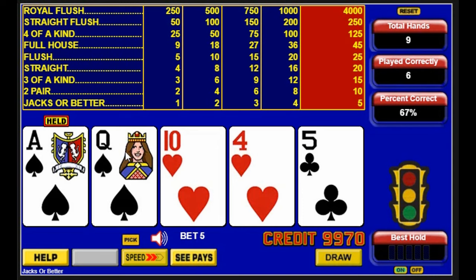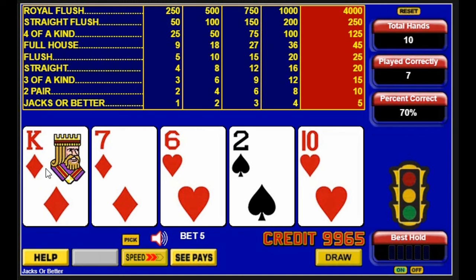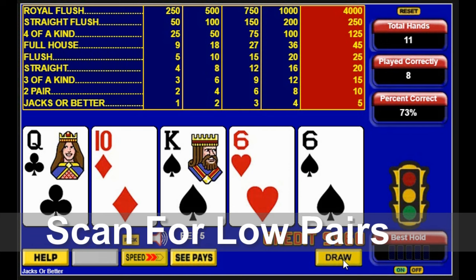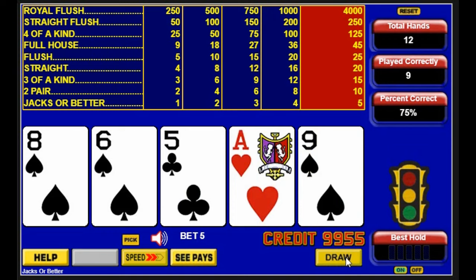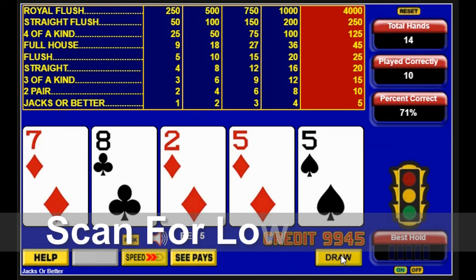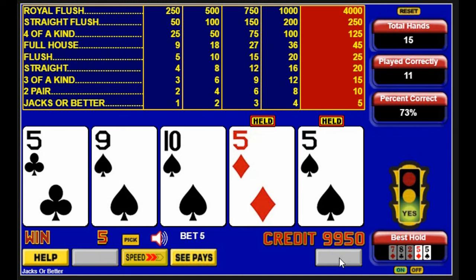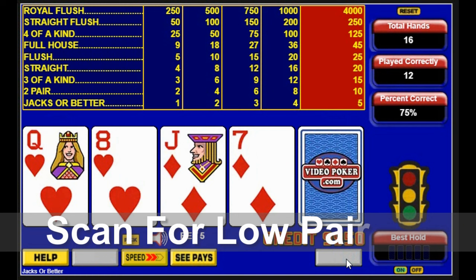Two high cards. One high card. There's a pair of sixes. Nothing — just a lonely ace. The yellow light is for a possible straight flush, but it won't happen. A pair of fives, and it improves to three of a kind. Two high cards. We're not doing so great, but it'll turn around.